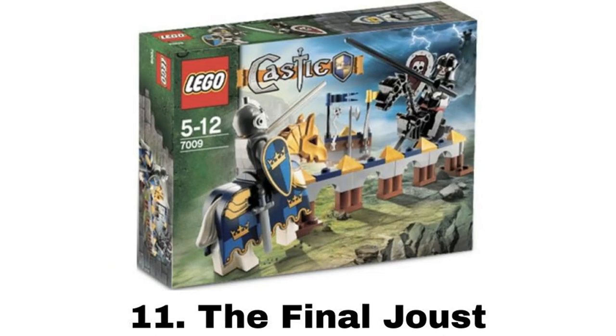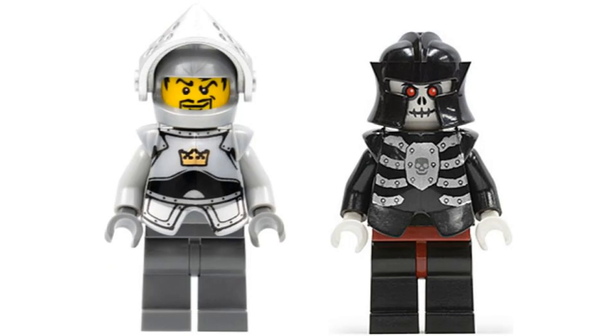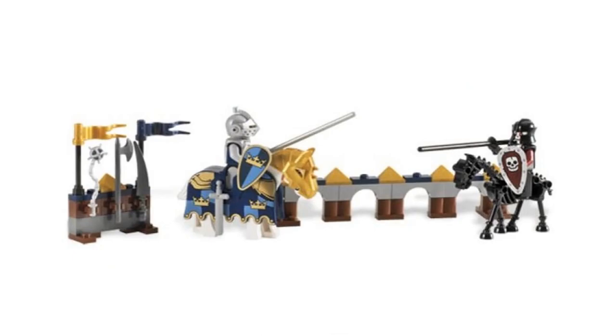Number 11 is the Final Joust. It comes with two minifigures — one knight and one skeleton, both armored — and they each come with a horse: an armored horse for the knight and a black skeleton horse for the skeleton. From what I can tell, this skeleton horse only comes in one other set, that being a Harry Potter set, so it's pretty unique. The builds aren't that interesting though — just a simple jousting fence and a small armory area.